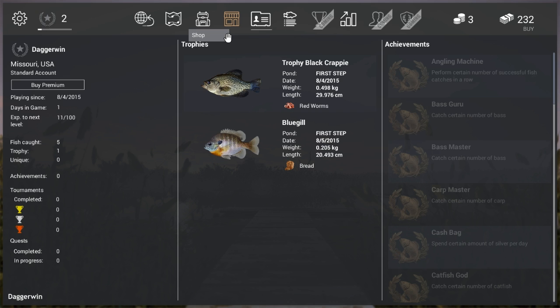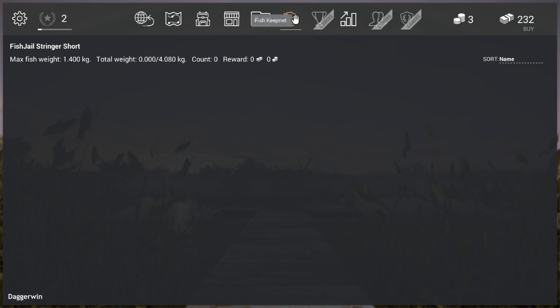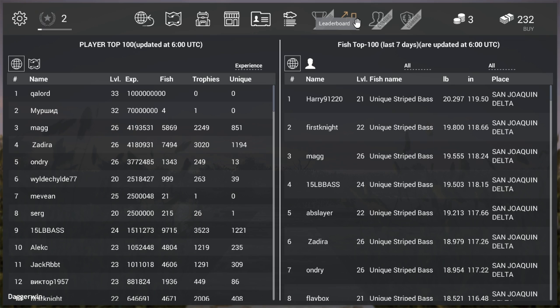So you have to actually play this for yourself — like I say I think it is coming very soon. This is my profile, Daggerwin. I've caught five fish and I've got one trophy. There are achievements and trophies — I think it's because I caught two different fish. Anything you catch will appear in your fish keep net. There's also a leaderboard so you can compete against other people, gain experience, increase your level and become the number one fisherman.